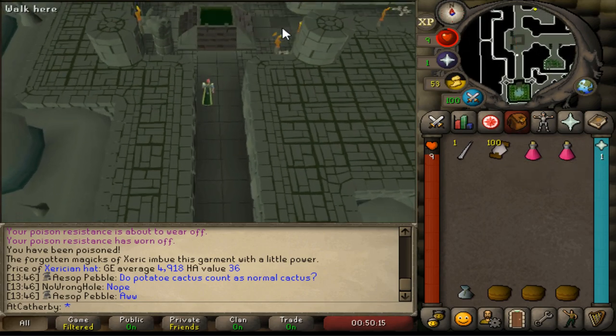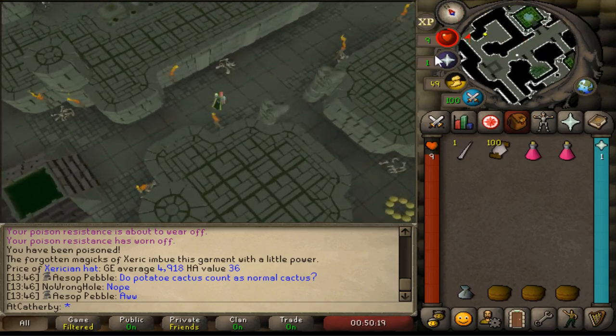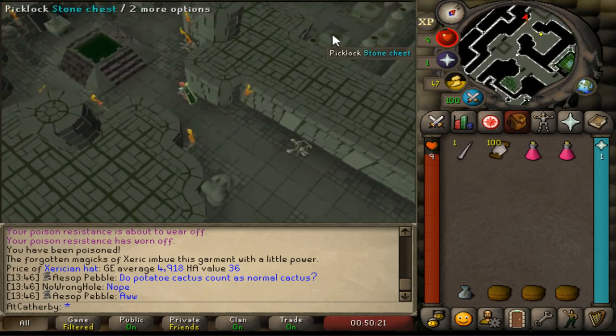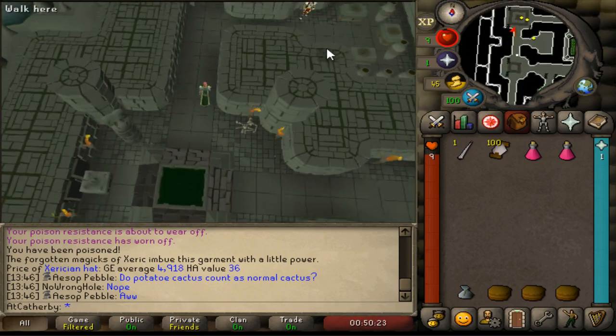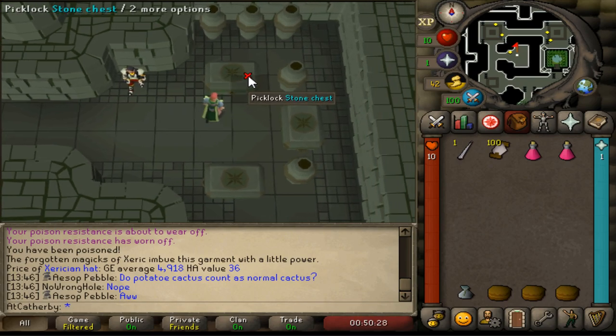Then if you run north from there and then east — continue running north and then east — there are these new stone chests. This is where you can get it, and it's really AFK. You can just pick-lock them, just keep clicking, and you have a chance of getting the talisman.